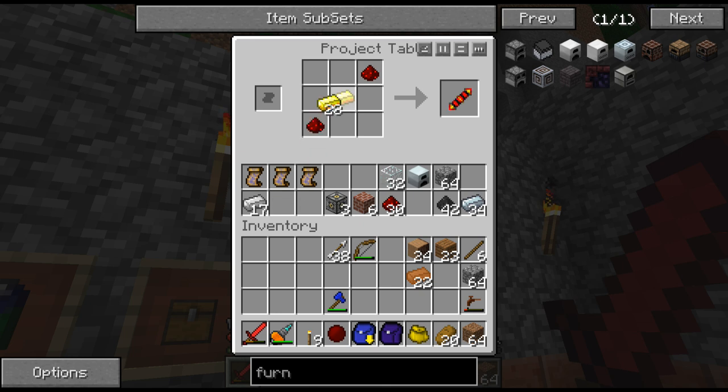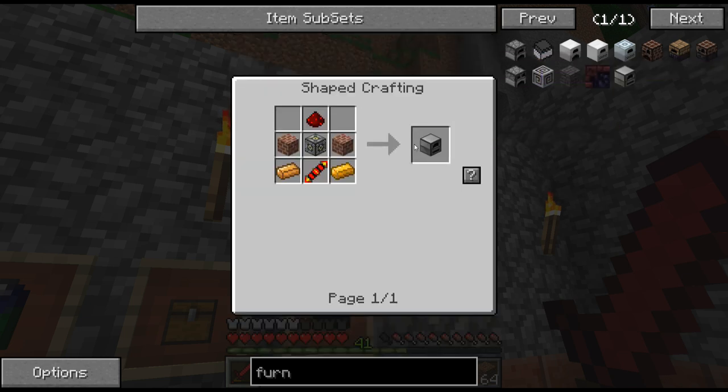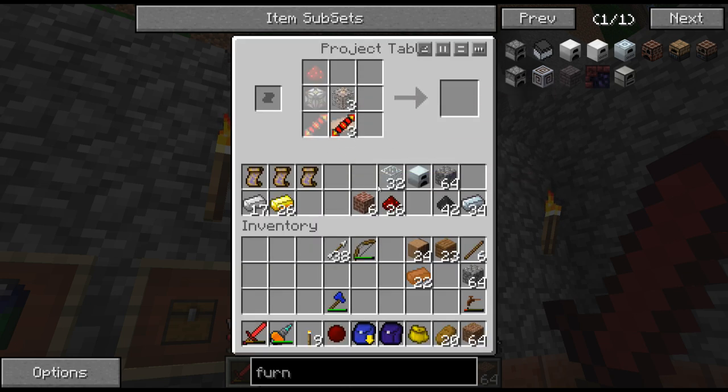Another thing I'm really working hard on is getting the solar panels all crafted up. I've already got two LV solar arrays now, which is nice, but I need a lot more because I have a feeling the way I'm doing this setup is going to suck down a lot of juice. So I need to be ready for that. There we go, three of these. Nice.